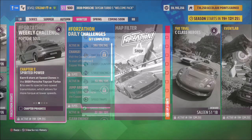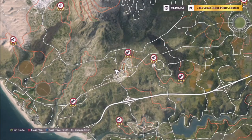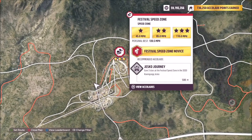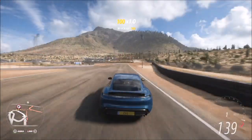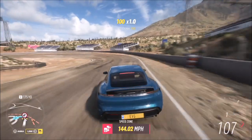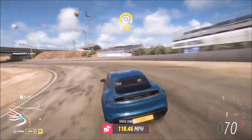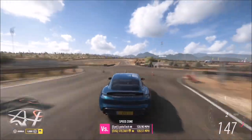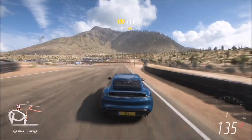The first challenge just wants you to earn six stars at speed zones. As you can see, I've filtered out my speed zones and the one I opted to use was the festival speed zone, as it's actually one of the easiest to do. Three stars on here is only 110 miles per hour, but it doesn't matter if you don't get three stars — you can do six runs of just one star. You don't actually have to use the same speed zone either.